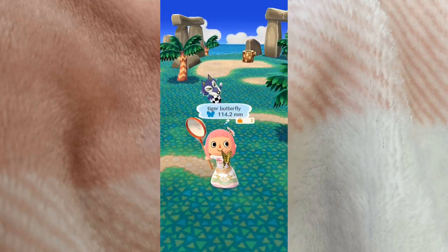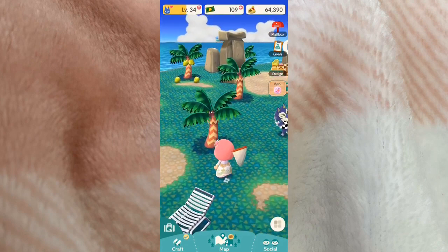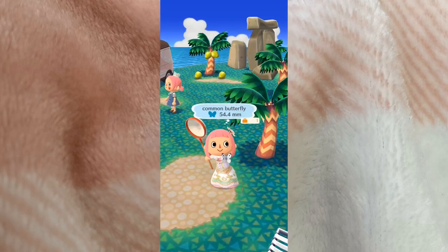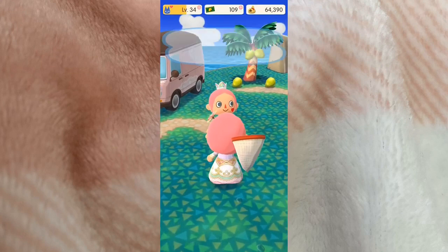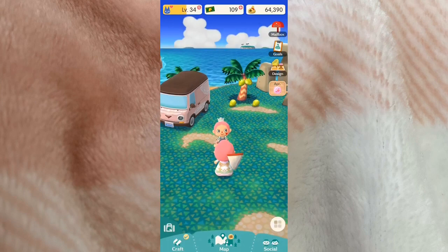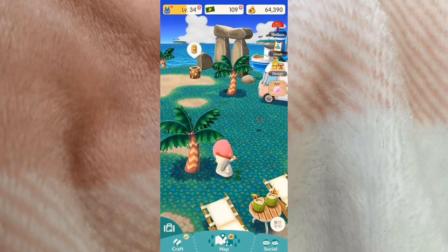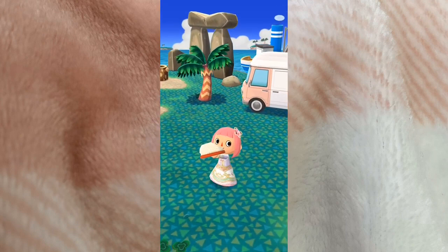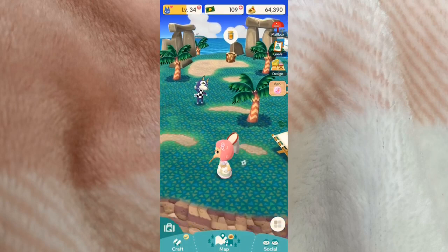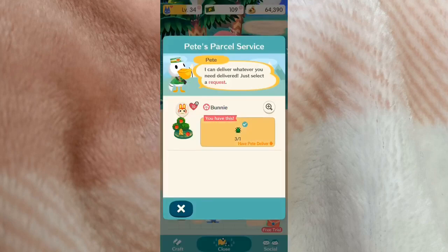Let me catch a few more bugs. Oh no, the dragonfly left — maybe he'll come back. It's also good for finding new friends since the game randomly puts somebody on one of the island locations. It's nice when you find rare bugs because they're worth more bells — bells are the in-game currency. Let's get one more beetle and then fill that other request before crafting some furniture.